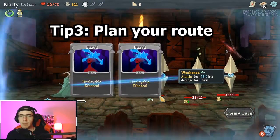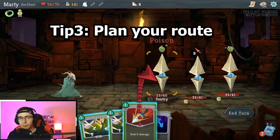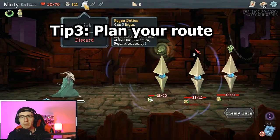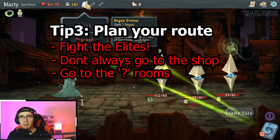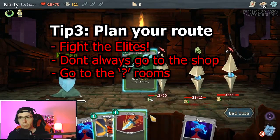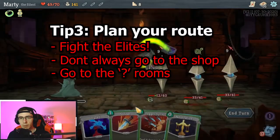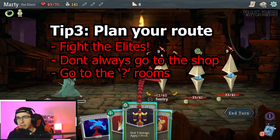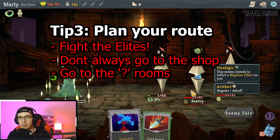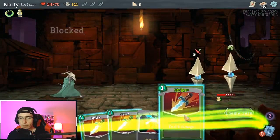Tip three: plan your route. First off, elites — relics are huge, relics can win you the game, and having loads of them makes you overpowered. So think about hitting up all the elites in one act. Try and find a route that gets you to every single elite, or as many as possible, and work your plan around that. Generally if you start out avoiding them you're not going to get strong enough to beat them in the next act. So try and suffer at the start, take risks, and get stronger for the next act.